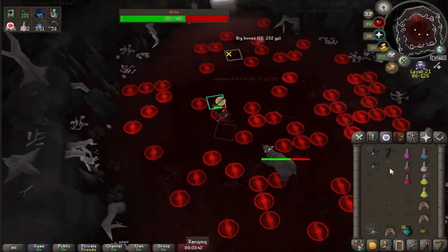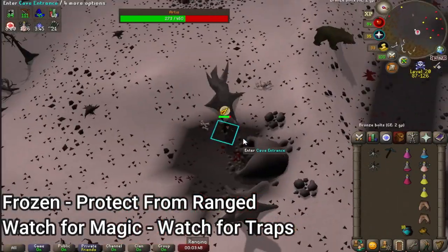That's the fight. To sum it up: make sure he's frozen, pray range, watch for the magic attack, and avoid the traps.